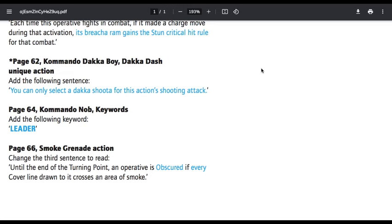Page 64, Commando Knob keywords — add the following keyword: Leader. He was obviously supposed to be a leader the whole time. Page 66, Smoke Grenade Action — change the third sentence to read: until the end of the turning point, an operative is obscured if every cover line drawn to it crosses an area of smoke. Every cover line drawn to it must be obscured.